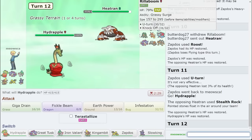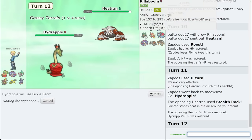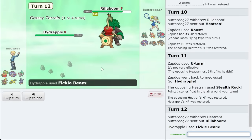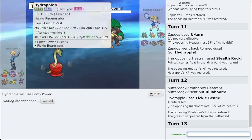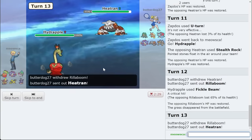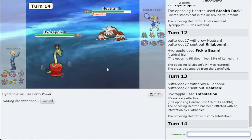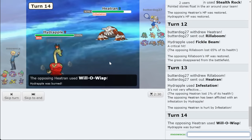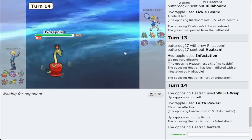This time Fickle Beam again — they gave me Rillaboom, let's go! I'm assuming they're going to try and U-turn here, so let's go for Infestation actually — that way they can't switch. Now I'm able to take out Heatran for sure, unless they Tera. But there's no point in Teraing this Mon. So they can't double, and I can spin as well. I don't think a Wisp matters considering I have no attack, but I understand the idea behind it. They have Upper Hand Blaziken potentially — I think I'm going to have to Tera in front of that Mon, assuming it's SD.